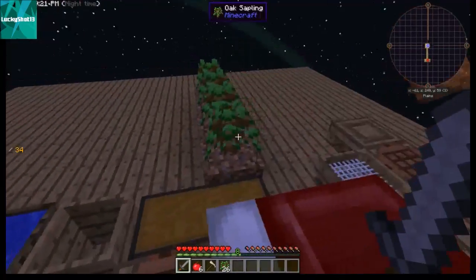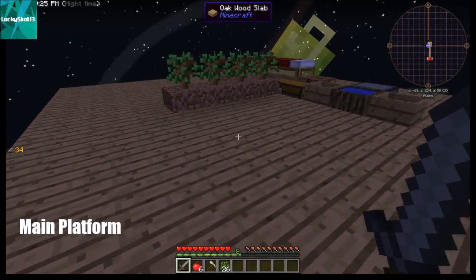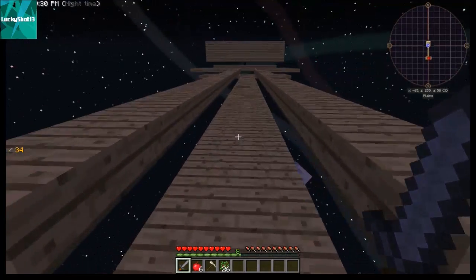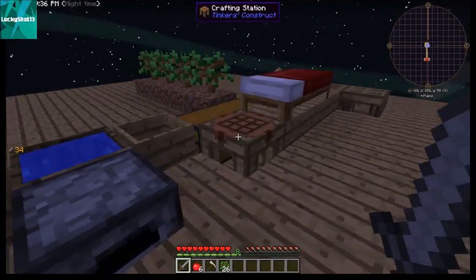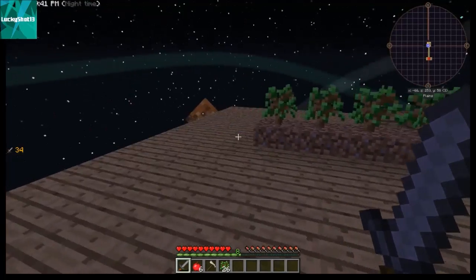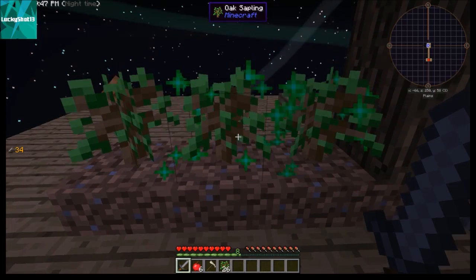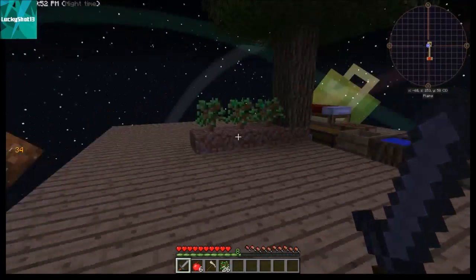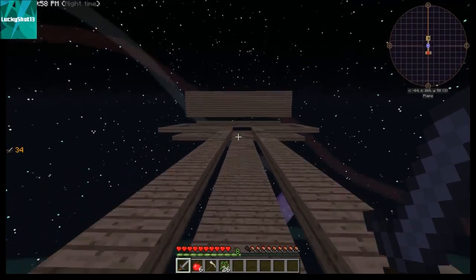Hey everybody, Lucky Shot 13 here, welcome back to Sky Factory 3. Where I left off we just had a small platform and a couple of trees. Since then I've done some off-camera work — first and foremost I got us some more dirt so we can grow more trees at one time. I've also expanded our first wooden platform and built a mob farm.